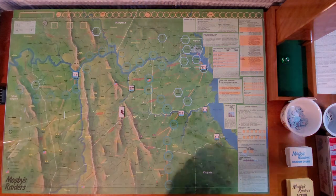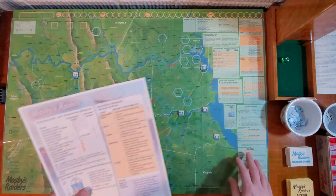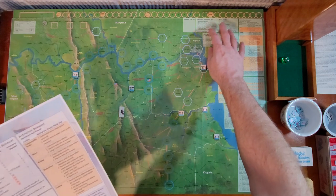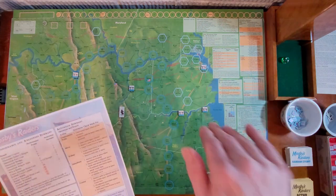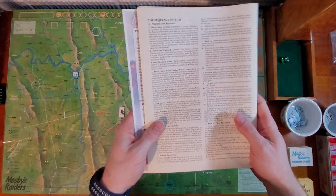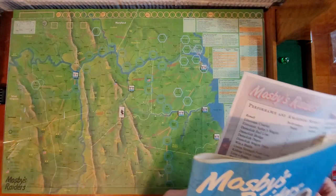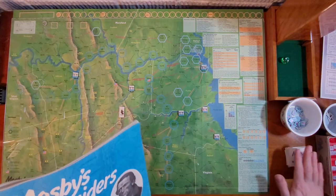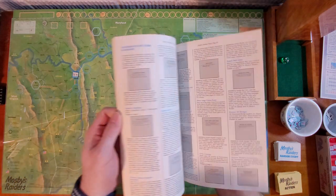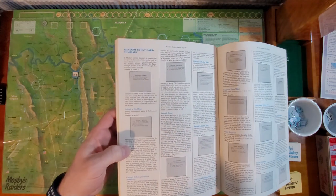Just so you know, there's some really nice fan-made stuff. All these charts that are on here have been put on the player aid sheets, so I'll be using those instead of having to look in the manual because it's really small. There's also a really good sequence of play on the back of the manual. The manual I will be referring to because of the event cards and the action cards — it tells you exactly what to do when you pull each card.